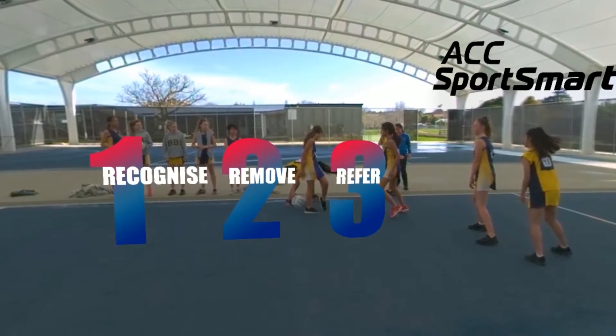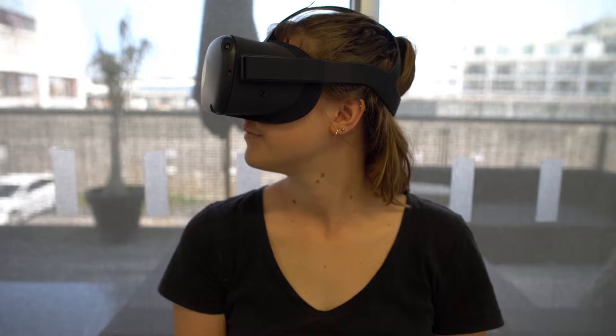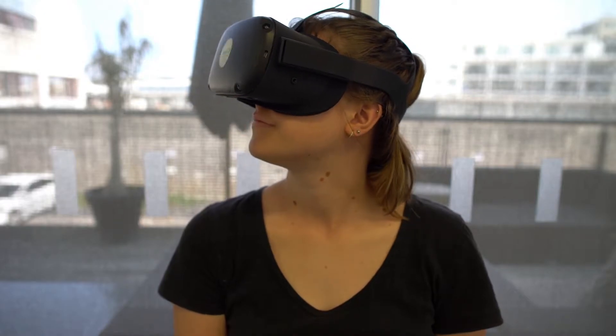Using the signs that we talked about, see if you can recognise the player that might need help. Once you find them, stay looking at them for a few seconds — we will let you know if you're right.